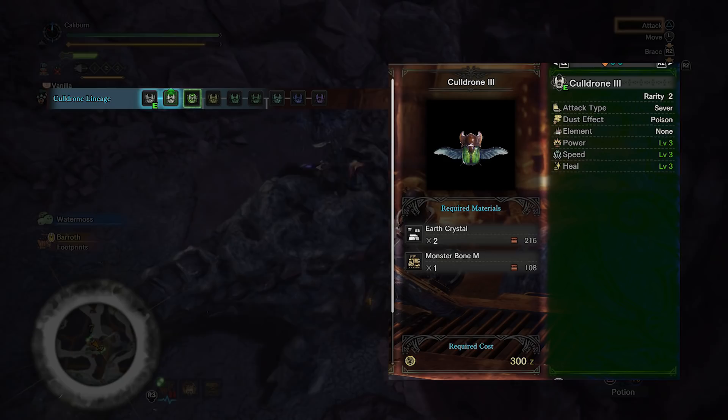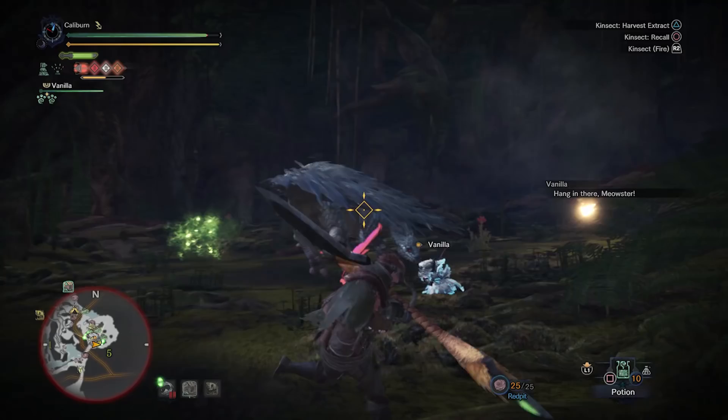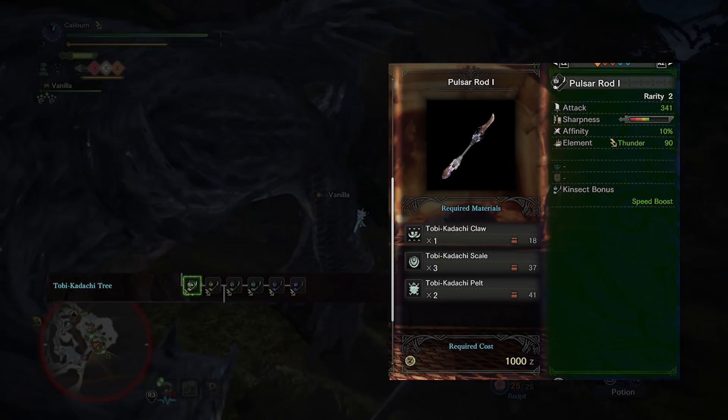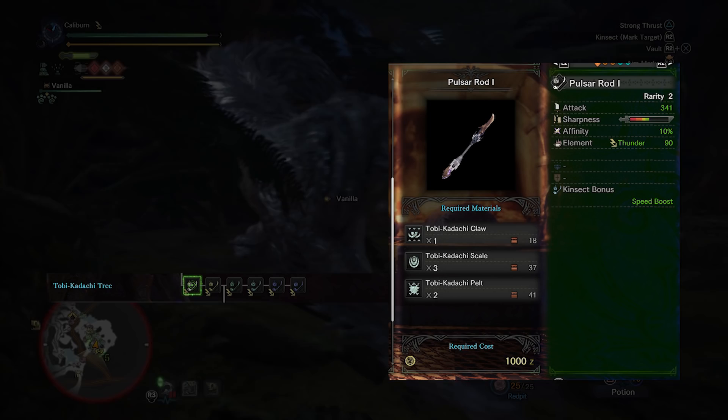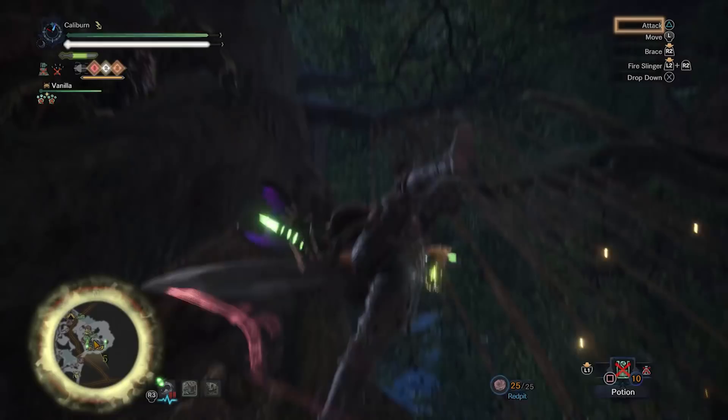Follow up by hunting Jyuratodus as part of standard progression. You can build the Aqua Rod 1 here as an optional upgrade as it will bridge into the Diablos path later, but the Kulu Blade 1 will be sufficient. Hunt Tobi-Kadachi as your next mandatory hunt. Afterwards, build a Bone Rod 1 and upgrade it to a Bone Rod 2 by using 3 Monster Bone S. Upgrade it again to a Pulsar Rod 1 by using 1 Tobi-Kadachi Claw, 3 Tobi-Kadachi Scale, and 2 Tobi-Kadachi Pelt. You'll gain a 30 Rod damage spike over Kulu Blade 1, add Thunder Element, and maintain Speed Boost and the 10% Affinity.